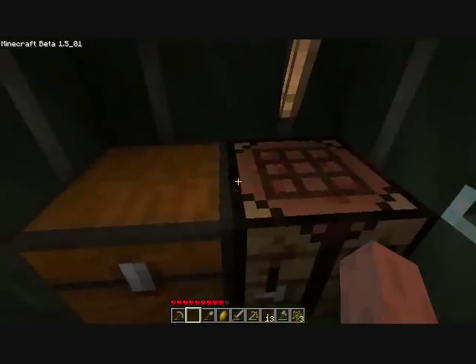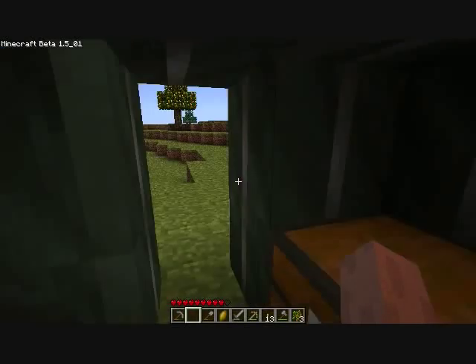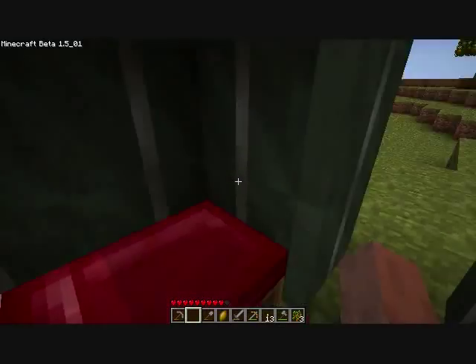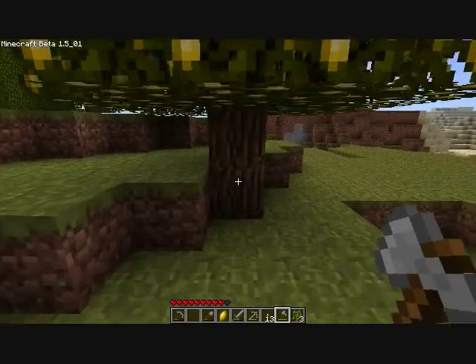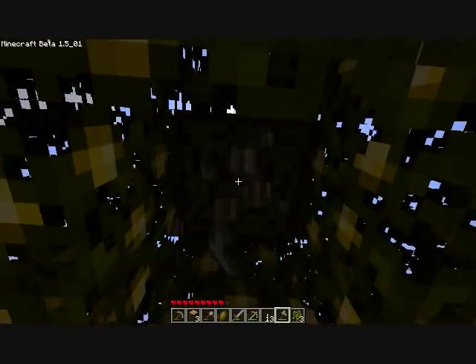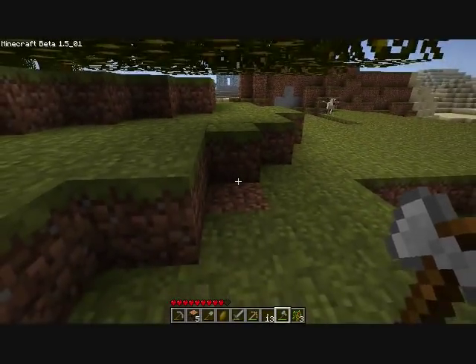It gets dark, I run in here, there's my bed. I don't have a furnace, but I don't need one. Chest, workbench. And you hit that to collect it, which we will before we leave. So cut down all this. Now the lemons are kind of goofy with me taking off that one mod.